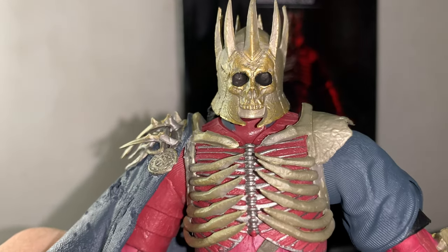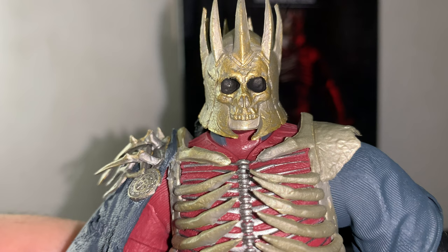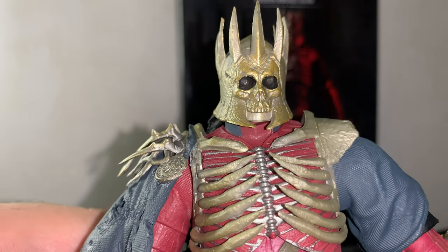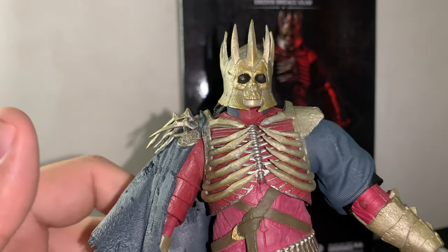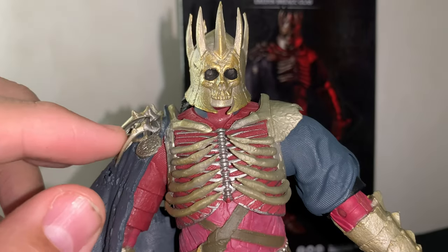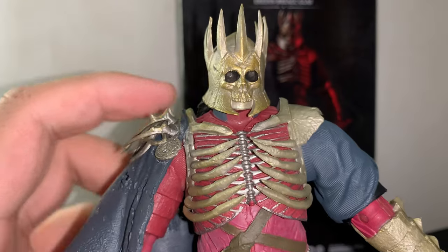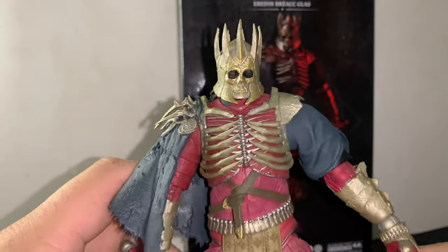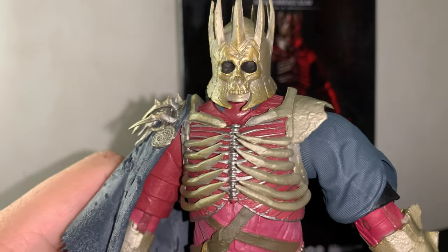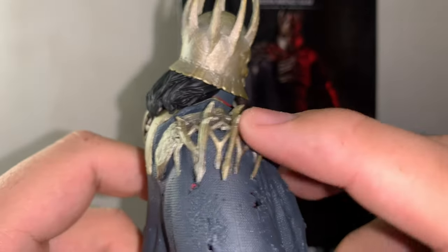Here is the unboxing of the figures. First things first, the head looks pretty good. When I first took this figure out, I didn't even notice the teeth on the head of the helmet — that's pretty badass. Now if you don't know anything about Eredin, he is part of the Wild Hunt. They're basically a race — they're not human, they're elven creatures. That explains why he looks like the undead form. I wish it would have come with an actual elf head sculpt, because that would explain his character as well. He's so badass. He has all the skulls and bones going across his chest area.